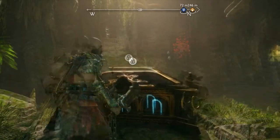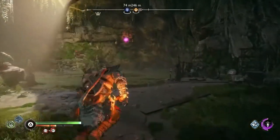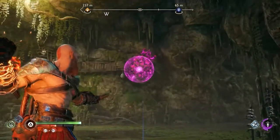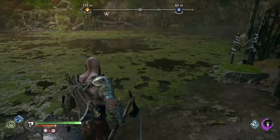Have Freyja strike the red vines on the first bell with a sigil arrow. After that, take a lump of burning coal from the pot behind you. You can throw it at the red vines to burn them off and strike the bell.